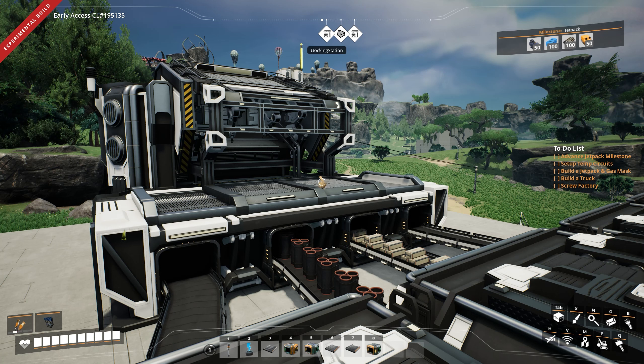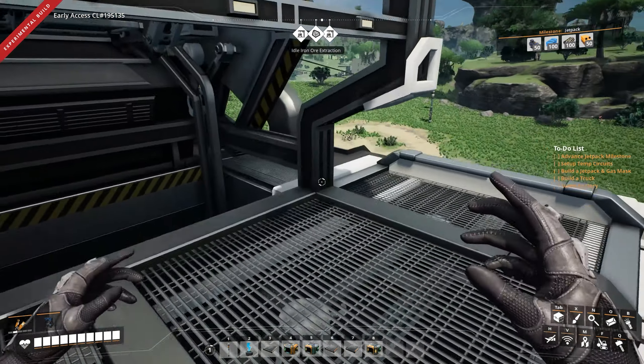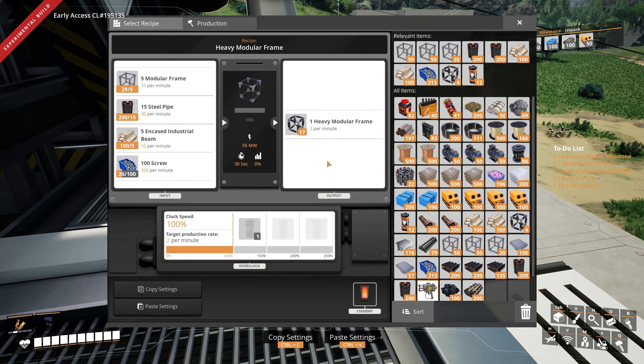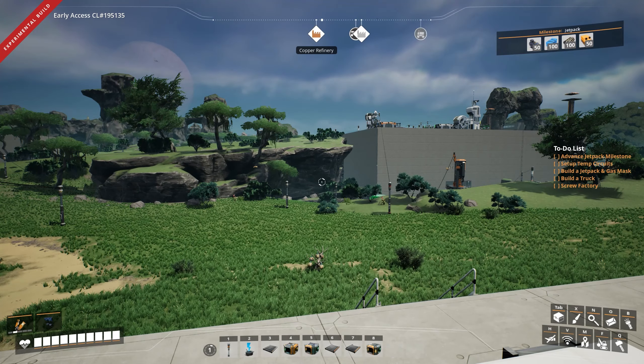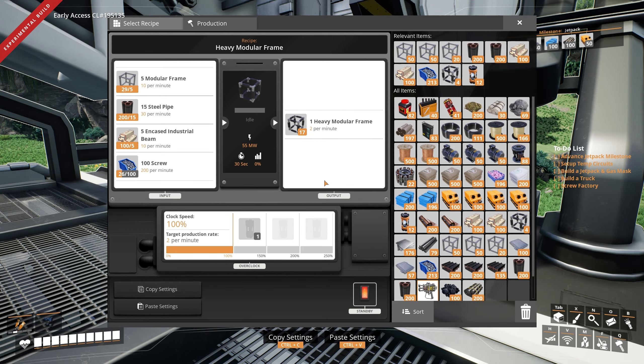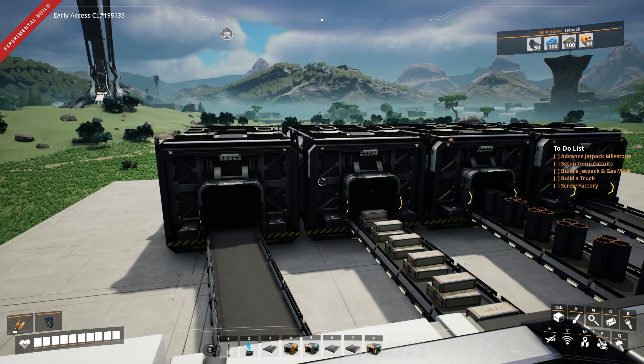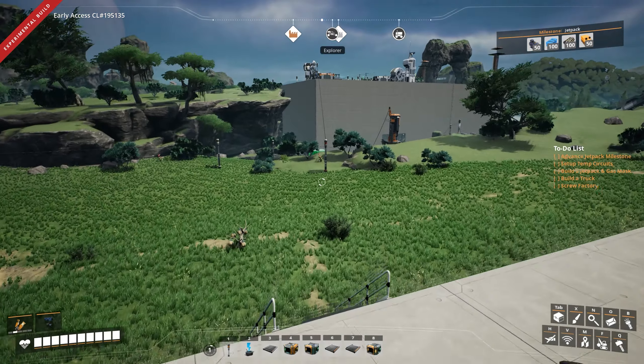Turns out we need like 300 heavy modular frames and like 300 computers just to kind of advance. It requires a lot of screws. So one of the things we're going to be doing today is building an entire screw factory to hopefully supply literally just the one machine for a while. And then hopefully, when we get our improved fuel generators, increased pipeline network, and all of these different things, that should be a bit more automatic in the future. But we kind of have to go through it manually for the first time. I'm just going to pick up the heavy modular frames that are left here. I am out of screws — there are no more screws that I can run around and dump into this thing.